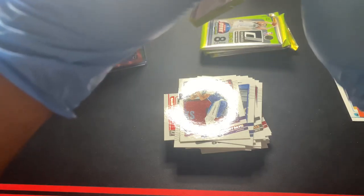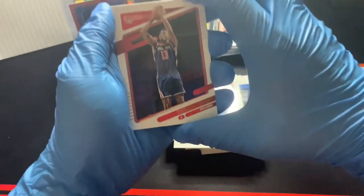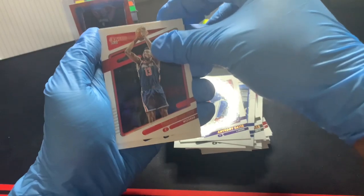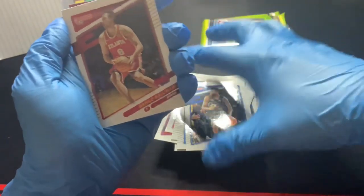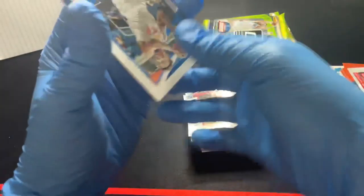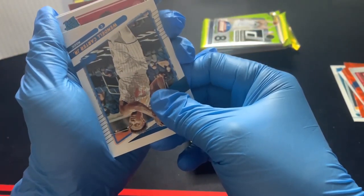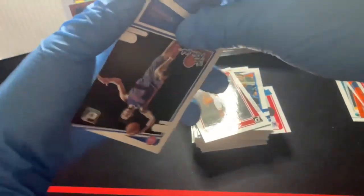I would rather take a numbered or purple parallel, or an auto. I don't know if I've ever pulled an auto out of a blaster box, at least not for this product. That would be something. Alright, I think that's another insert — Thomas Bryant, Royce O'Neal, SGA. Reggie Bullock — he had a bad game but a pretty good series in my opinion. Danilo Gallinari.